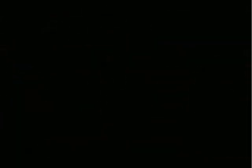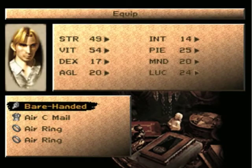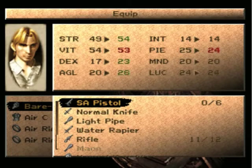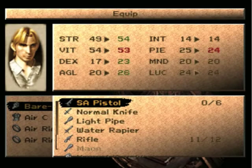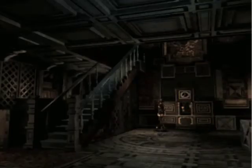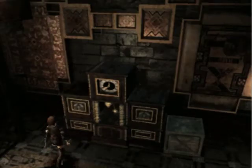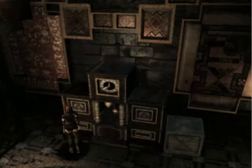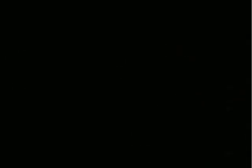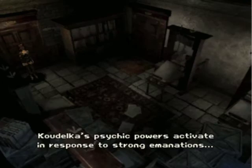Maybe I should just equip James with the rifle. Screw it, I'm going to use rifle rounds. I know I've got the bowgun — that's better — but the rifle allows me to use more ammo than the bowgun does, and it doesn't take as long. The bowgun takes one at a time.